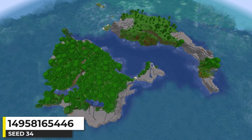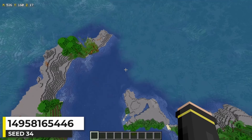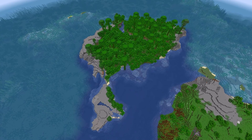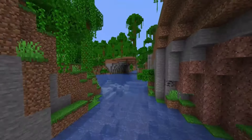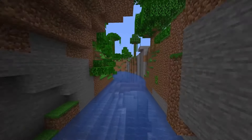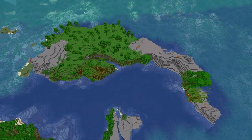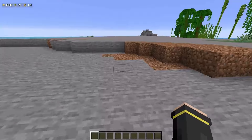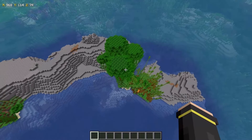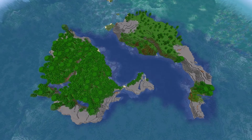This jungle island seed looks really cool. There are two islands separated by a river biome, and you can see the difference in water color between the river and the ocean. The island is made up of jungle and stony shores, with water flowing through it and some really awesome looking natural arches. There's also a lush cave ravine on the island. The second island is made up of sparse jungle, stony shores, and bamboo jungle — the little patch of bamboo jungle on the cape of the island is pretty awesome. What would you build on these islands?